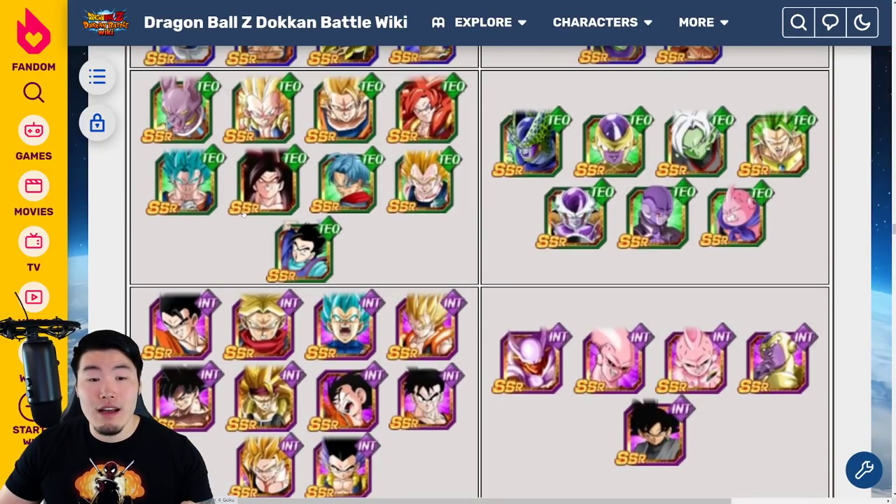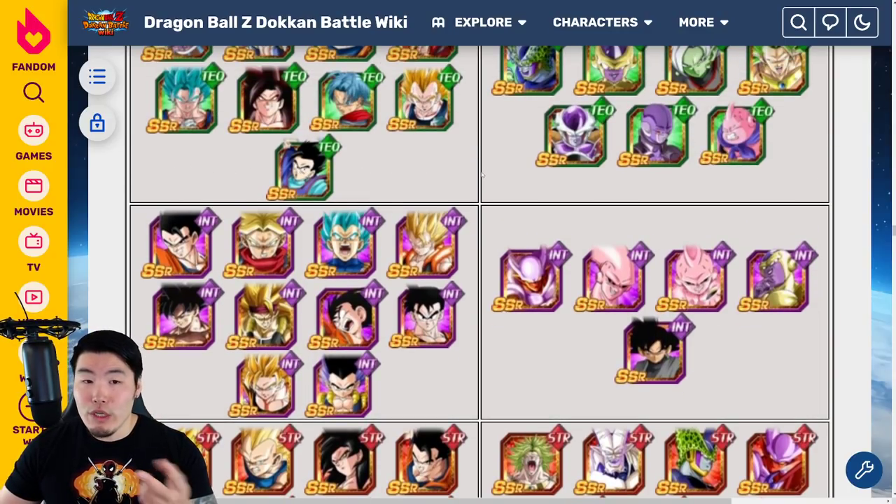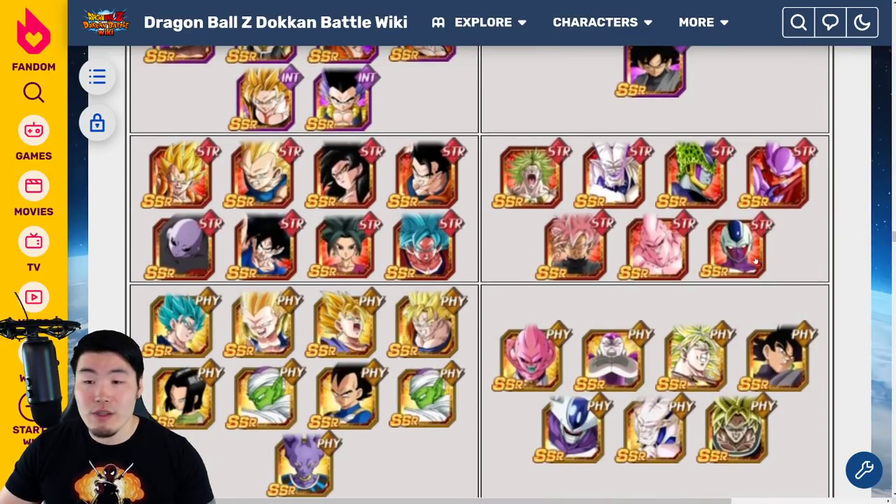And then we also have the TEQ Gohan that transforms into Ultimate Gohan, and he is just a killer in any long events. Even in short events where they're not able to stack as many times, he's still going to be very, very good defensively. So those two are probably 1A and 1B. Which one you choose depends on which one you can get more use out of — like if you have a better Hybrid Saiyans team, maybe go for Gohan. If you have a better Terrifying Conquerors or Wicked Bloodline team, we're also about to get some upgrades to the Wicked Bloodline category, so maybe the Cooler makes more sense right now.